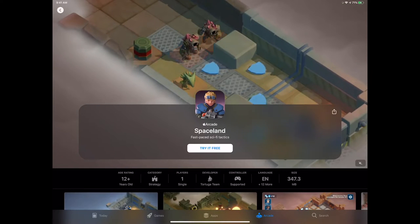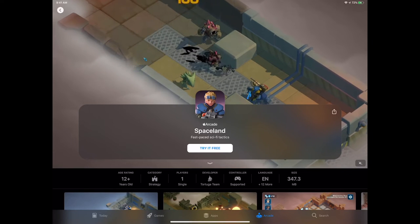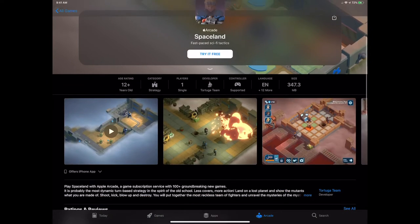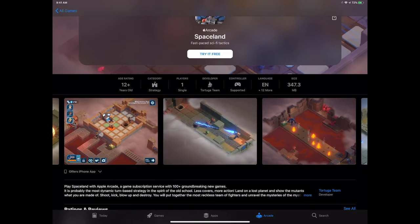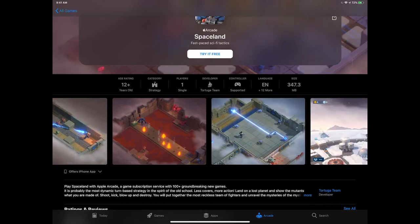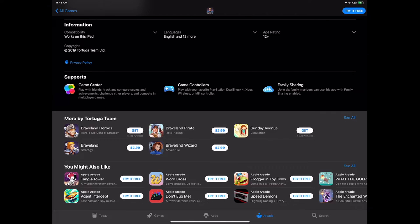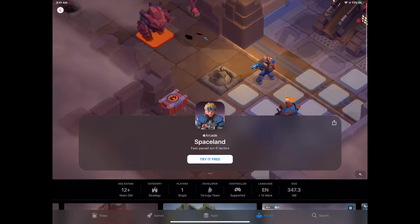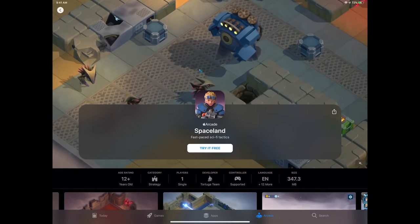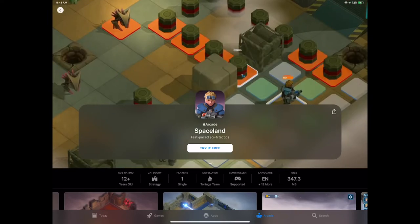Spaceland is a tactical strategy game. We showed you real-time strategy — this is more move by move. Get your players in the right position to take out different enemies. It's a more methodical approach. This looks really ornate and deluxe — it comes from the makers of Brave Land, which is a really good turn-based strategy game. Spaceland fits that vibe with a different sci-fi theme.